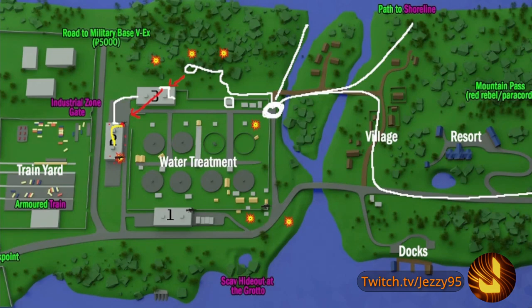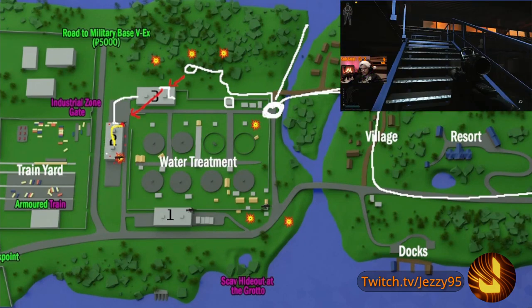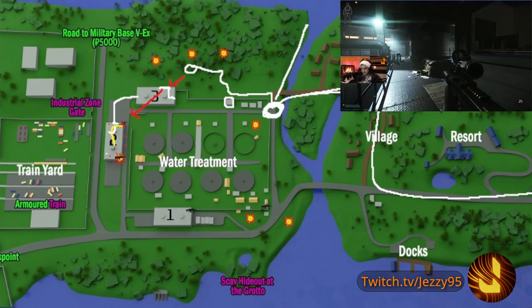Definitely don't peek at them because these rogues are actually insane. Once you've taken out all the rogues you'll have some free time to loot up — there are some good loot spawns in the warehouse up in the corner. Then you're going to get your first folder from the office on the right-hand side.